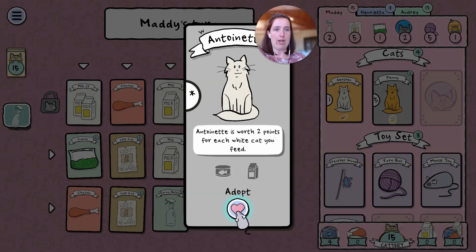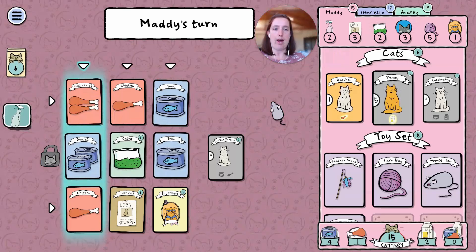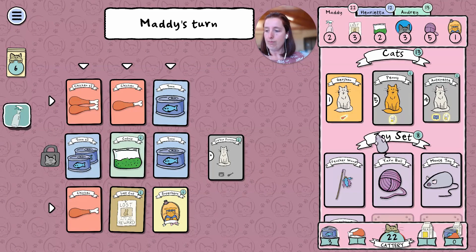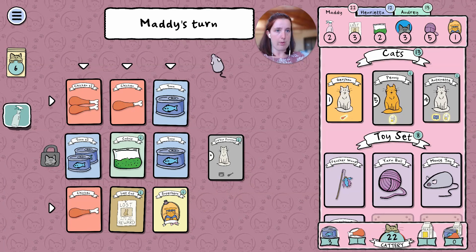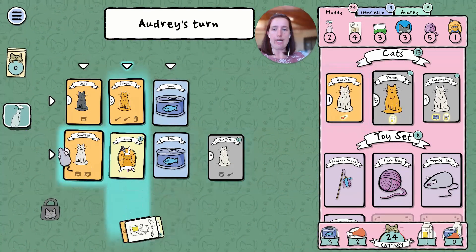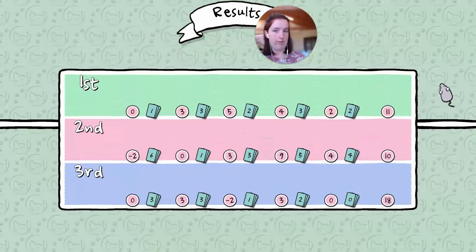I only have one other white cat but I may as well get Antoinette. Sometimes I feel like with these games it's a good strategy to get cards not necessarily because you want them, but just so that other players don't get them — that's another strategy. I'll get Catnip — that's always a good one to collect — and then we'll be good.